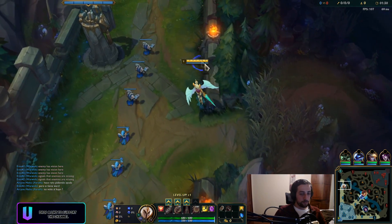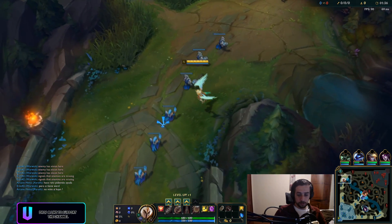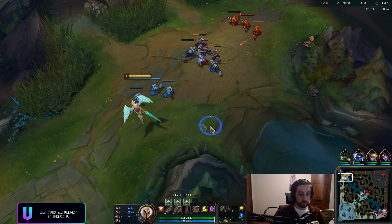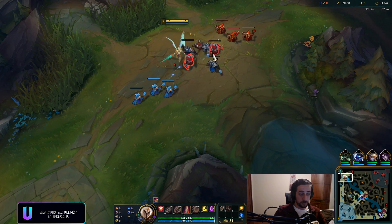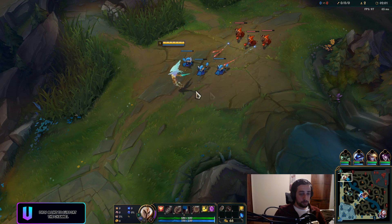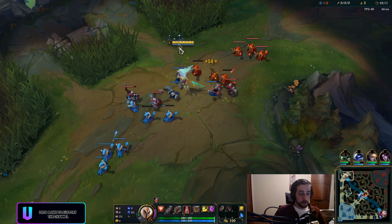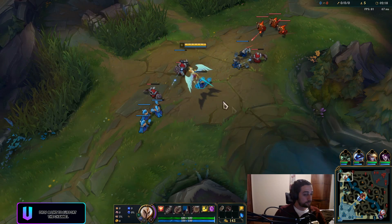Hey guys, it's your boy back again with a League of Legends video. Today we're playing Kale in the top lane against a Mordekaiser — pretty easy matchup, though he does have Ignite so I have to be somewhat careful. We're gonna test out two items I've been testing: Death Dance and Phantom Dancer. Normally you want to build them after your three-item spike — Gunblade, Nashor's Tooth — but I'm skipping Nashor's this game to build them earlier so I can show you guys.